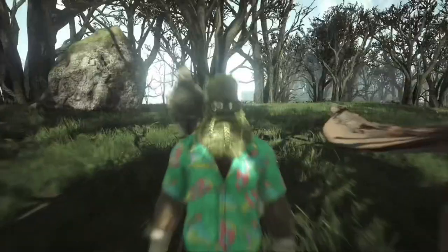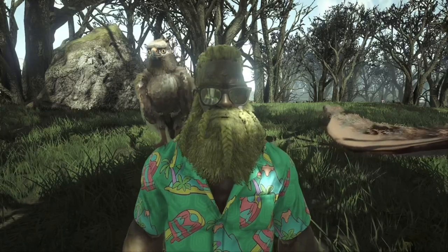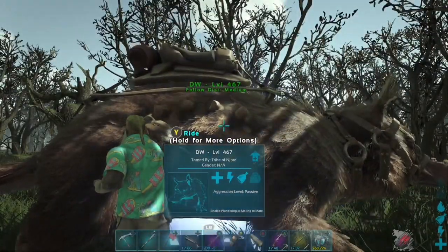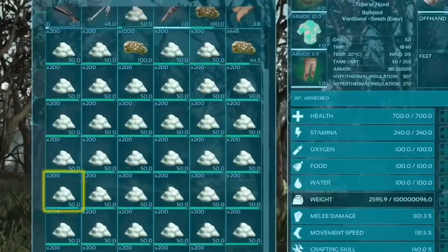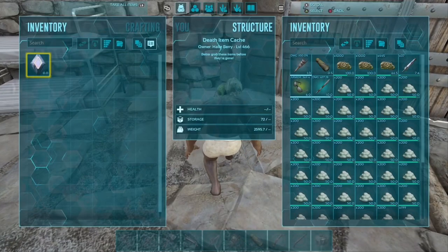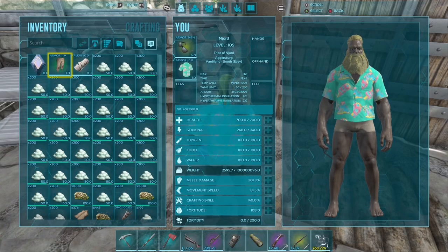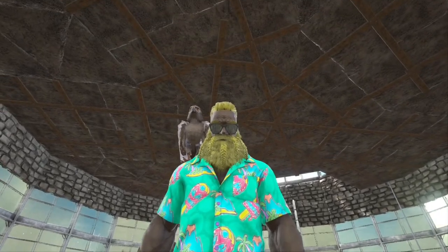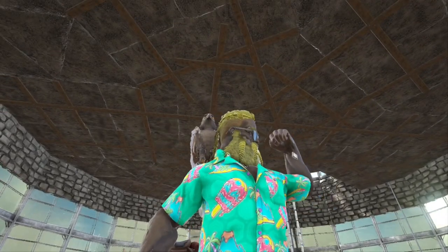All you have to do is have some organic polymer with you, then go out and harvest a whole bunch of materials. Go ahead and cryo up my maywing, then simply eat some of the organic polymer. You're going to die. Pick a spot to respawn and your Fjordhawk will be there with all of your loot. Essentially it lets you fast travel across the entire map anywhere you have a bed or a sleeping bag, and take your entire inventory with you.